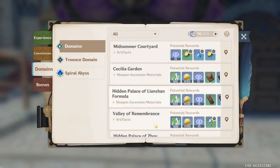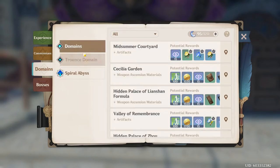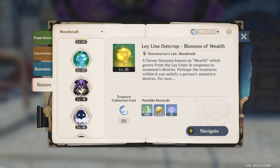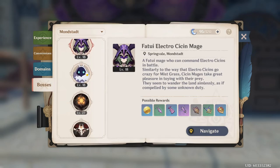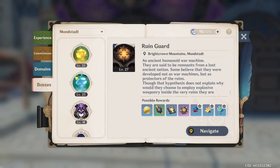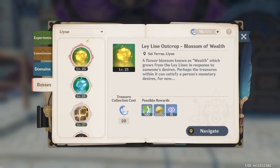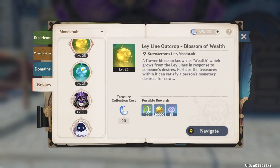Looking at the Domains tab — this is something I don't really use the Adventure Handbook for; I look at my map to find these. However, it can help you figure out what ascension material you need. The Boss tab is essentially the ascension material tab. You can also get a very rare drop of four or five-star artifacts from these bosses. Some bosses are very hard, some are easy, and some require resin to collect the treasures while others don't.